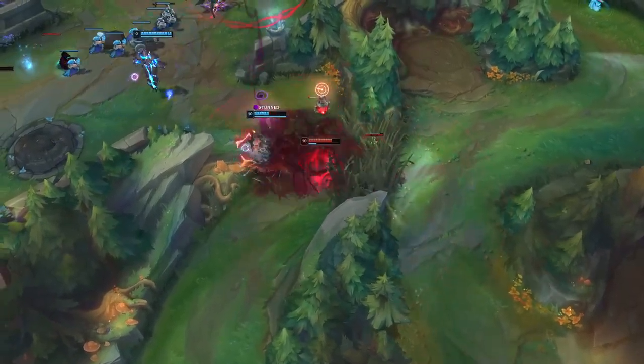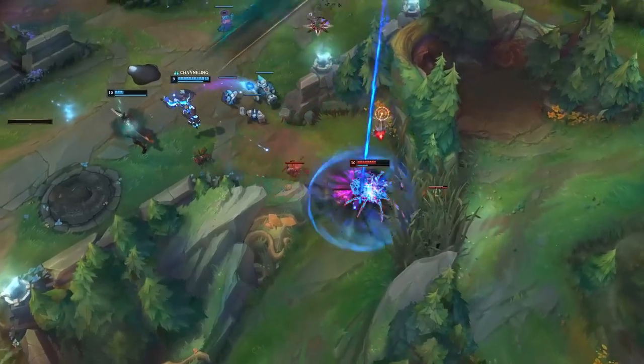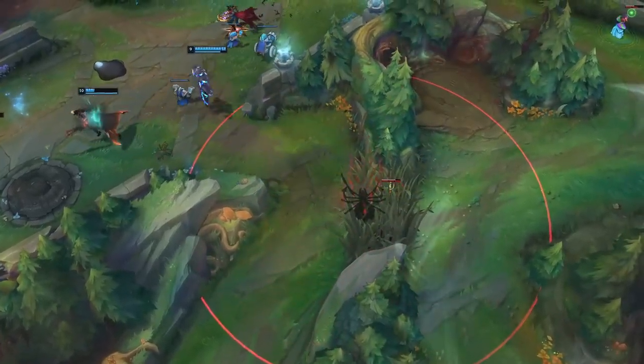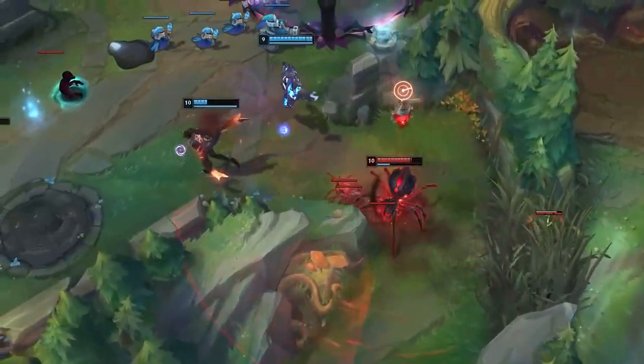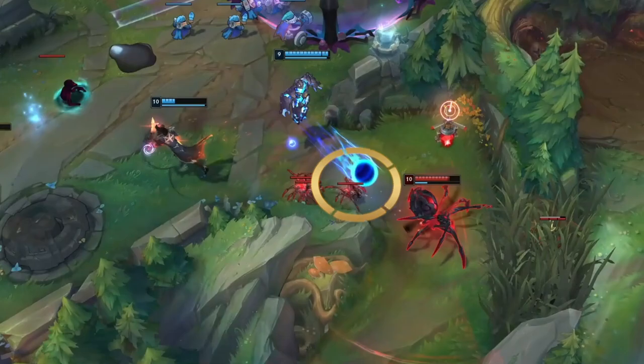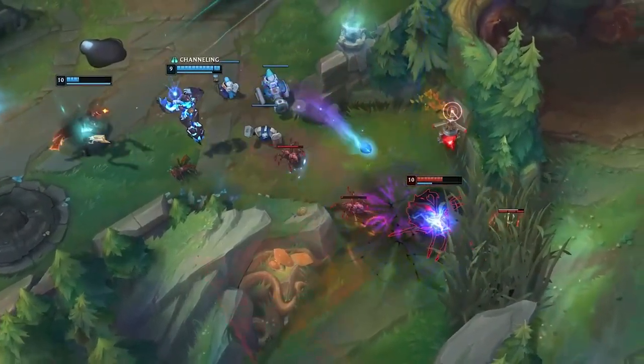Elise's spiderlings are clutch in some instances too, because they generally tail behind her and essentially soak most skill shots — Ezreal Qs, Jinx Ws, Lee Sin Q, Nidalee Spirit, you get the gist. Be sure to pop your spider form when you're making your great escape, because you can just squeak by with a sliver of HP with your spiderlings soaking skill shots that can save your life.